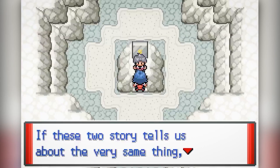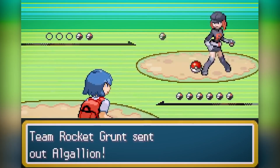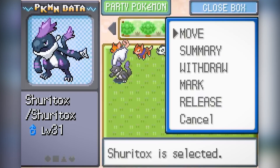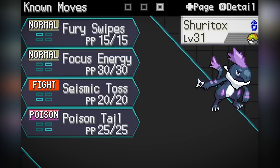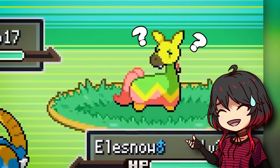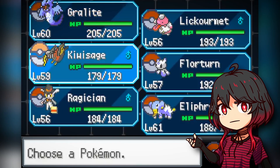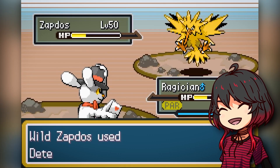But Pokemon Sienna doesn't stop there. Team Rocket is back with new members, and their fashion sense has improved. The game also features new sprites, original music, and Fakemon. I know some of you don't like Fakemon ROM hacks, but the ones in this ROM hack have cool designs, and you can still use regular Pokemon to defeat them if you don't want them in your team. Well, maybe not all of them have cool designs. What do you think of Pokemon Sienna? Would you join the mysterious team, leave them alone, or stop them on your journey? Let me know in the comments below.